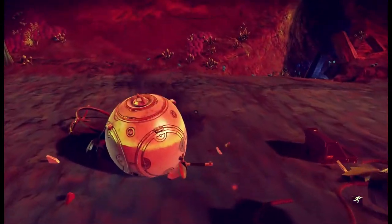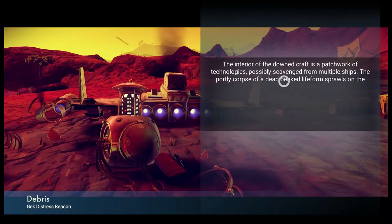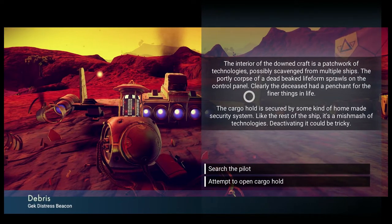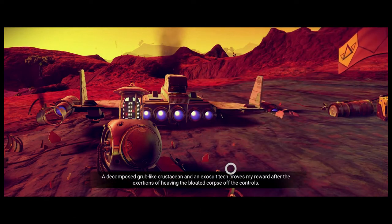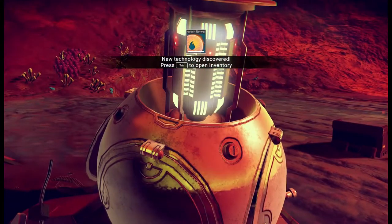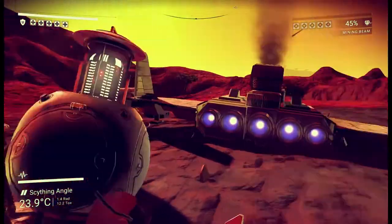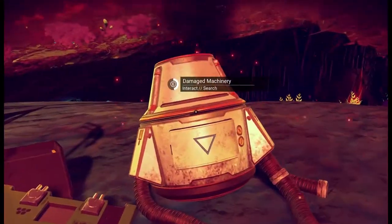Have you got your own Atlas core around anywhere? There is a distress beacon coming from here. The interior of the downed craft is a patchwork of technology possibly scavenged from multiple ships. The portly corpse of a dead Gek life form sprawls on the control panel — clearly the deceased had a taste for finer things. The cargo hold is secured by some kind of homemade security system. Deactivating it could be tricky. Let's search the pilot — a decomposed grub-like crustacean and an exosuit tech reward. I get some rewards! Did I only get the chance of doing one or the other? Obviously I did. That is unfortunate, but we will live with it. And it's still more cannon damage — that's nice, not really what I'm looking for.